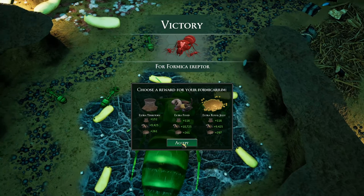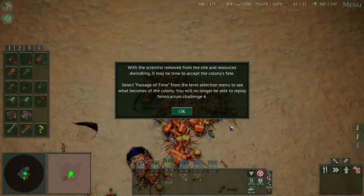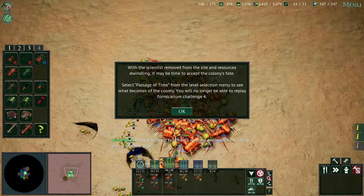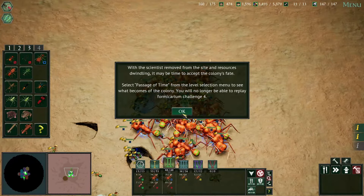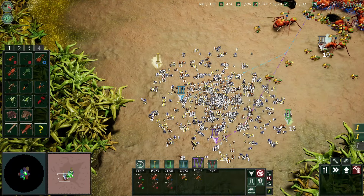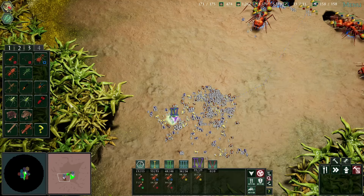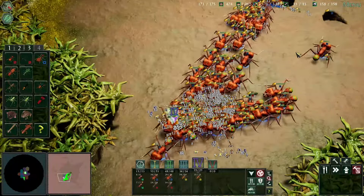Oh I love it, it's really good! That mission was not difficult for us because I think we chose things intelligently enough — we probably could have gone something even harder than hard. With the scientists removed from the site and resources dwindling, it may be time to accept the colony's fate. Select the passage of time from the level selection menu to see what becomes of the colony — it will no longer be able to replay Formicarium Challenge 4. I think in this case it doesn't matter if we want to replay or not. You can save your Formicarium, but it's a one-save Iron Man type situation. We'll have to do the next challenge — that's going to happen next time. Thanks for watching, and until the next one when we get into the new content, take care.